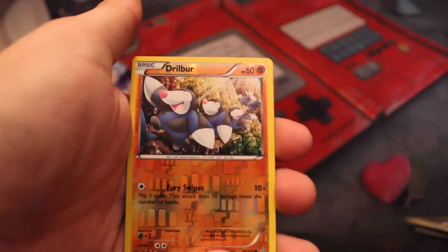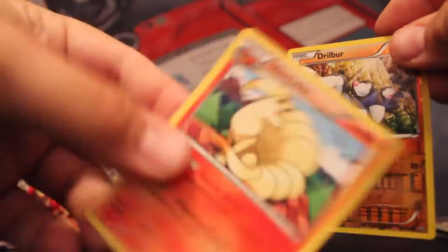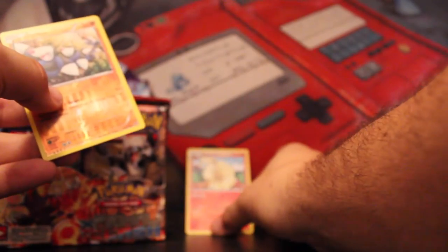Spinda, Mudkip, Chinchou, Reverse Drillbur — and that's my first Ninetales! The bae has arrived. Bae goes in the back. That's the new rule.